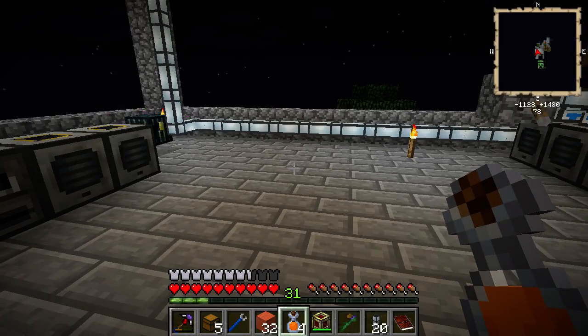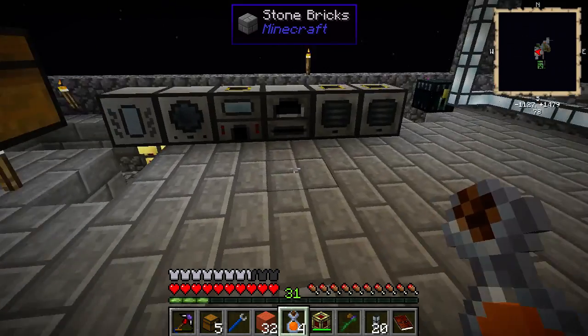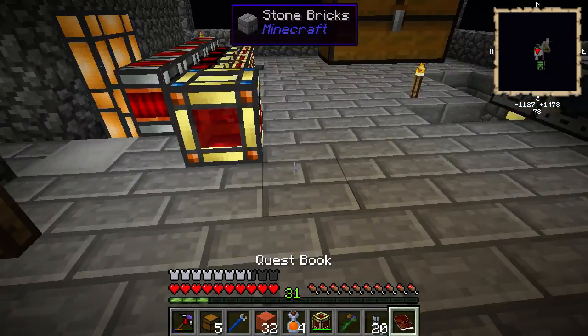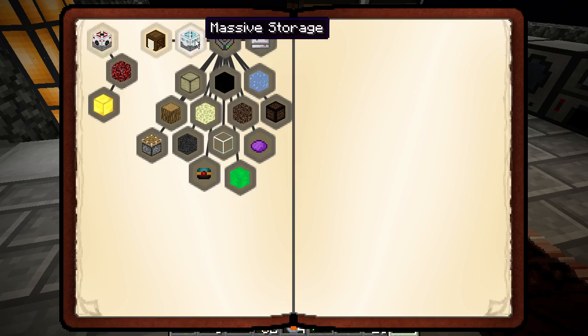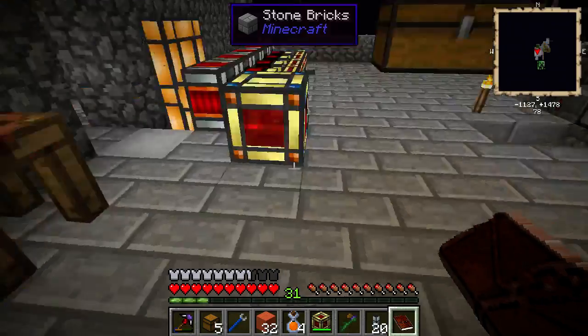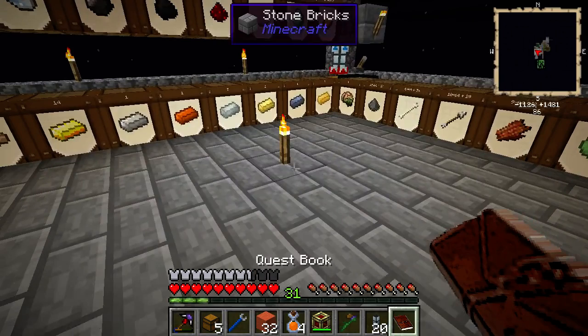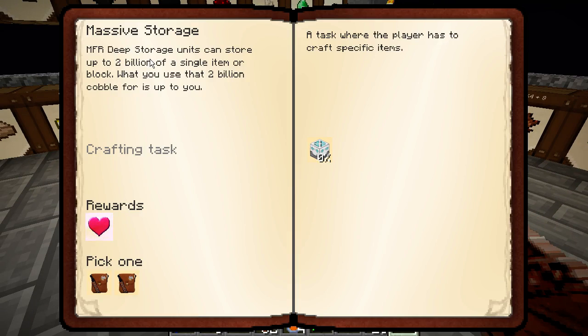Hello and welcome back to Agrarian Skies with TLV. Today we're going to continue with the Deep Storage Unit, because last time we just made Tesseracts instead of the Deep Storage Unit. Deep Storage Units can hold up to 2 billion items of a single item or block.